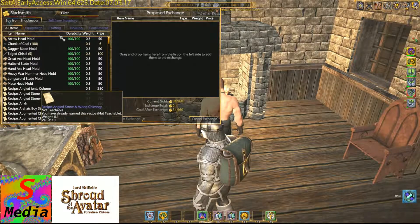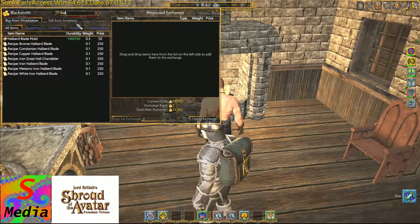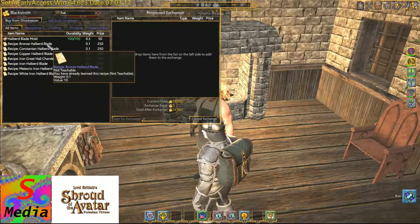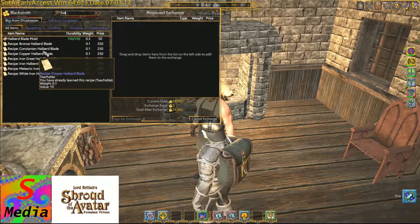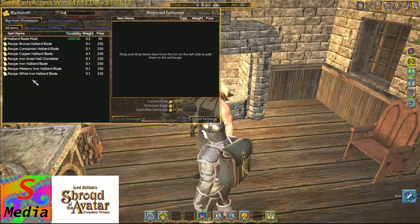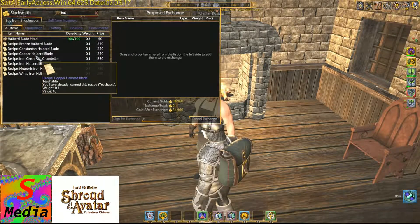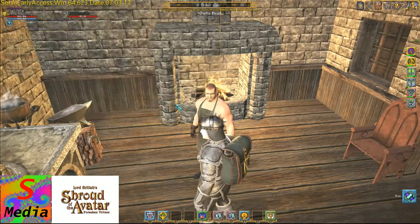From this blacksmith you'll need the halberd blade. Just like the handles, they come in different types and will give you different buffs on the weapon that you build. You've got a bronze one, a copper one, an iron halberd, a meteoric iron halberd, and a white halberd. I would probably start off with either an iron, a bronze, or even a copper halberd. You can buy all of the recipes — I've bought them all.